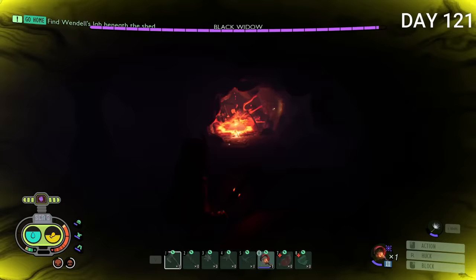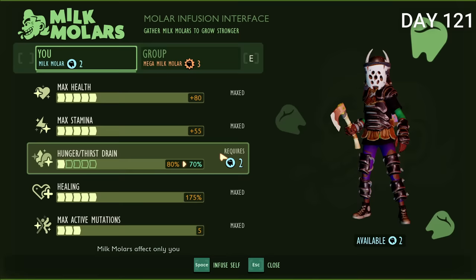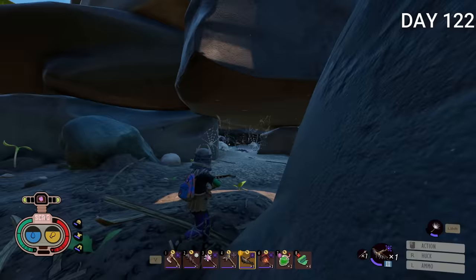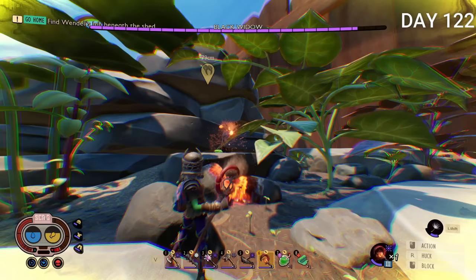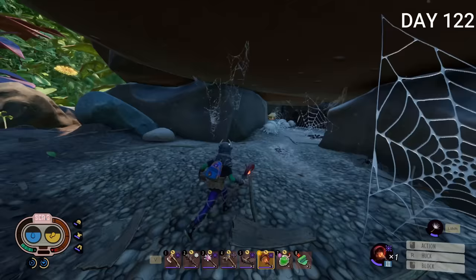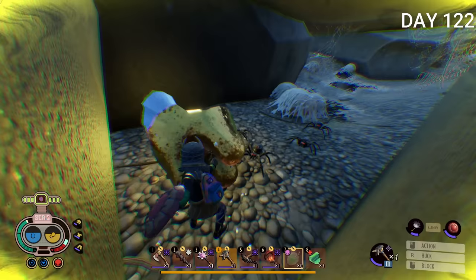I decided to fight a black widow spider — one of the new bosses added, with four locations all in the new areas. I killed it with the staff and got a black widow fang. The next day I went to attack another black widow at a new location but somehow he just disappeared — I'd need to wait about 14 days for him to respawn. I did go into his den and got an extra milk molar though, so that wasn't too bad.